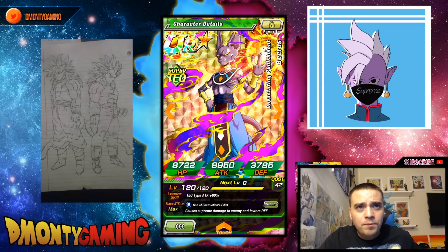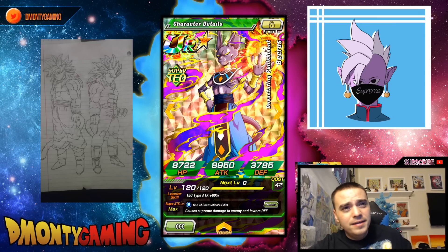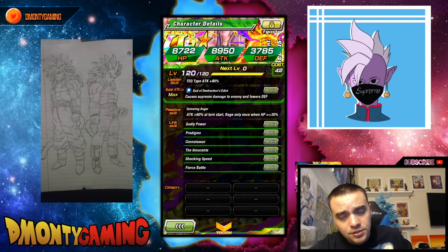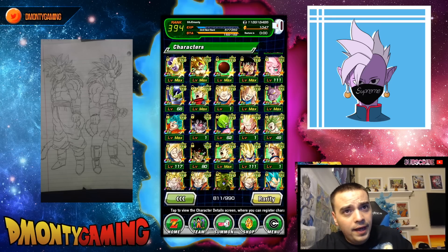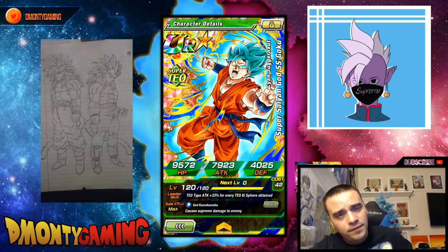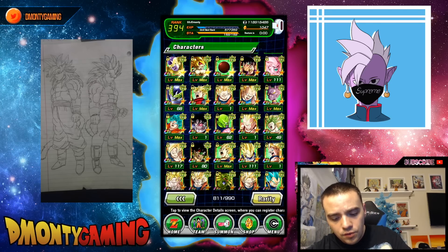Beerus — I farmed this super attack with the TEQ Beerus you can pull from Summons. Is he worth it? Not really. He doesn't hit very hard — about 60-70% damage on super attack with a chance to Rage. If he ever got a Z-Awakening, he'd be really cool. Super Saiyan God Goku — I do have max super attack. I fed in Physical ones, AGL ones — anything I could to get his super attack to max. No Elder Kai's used.